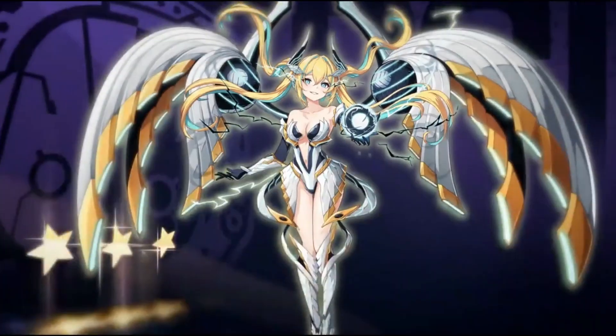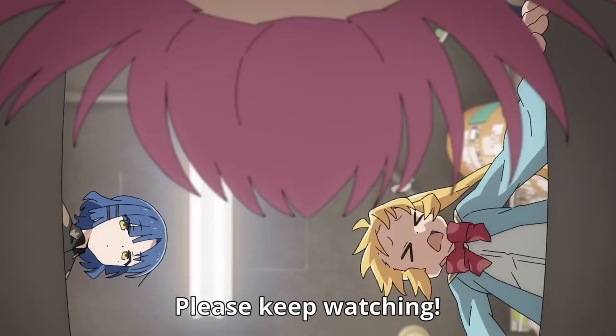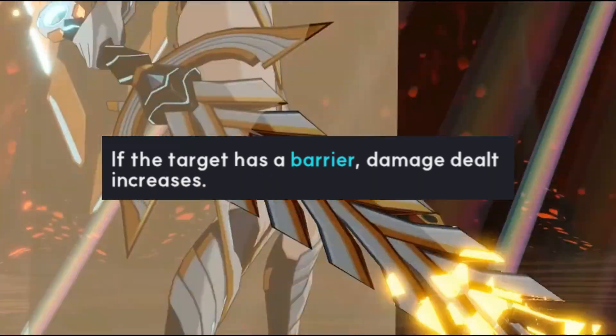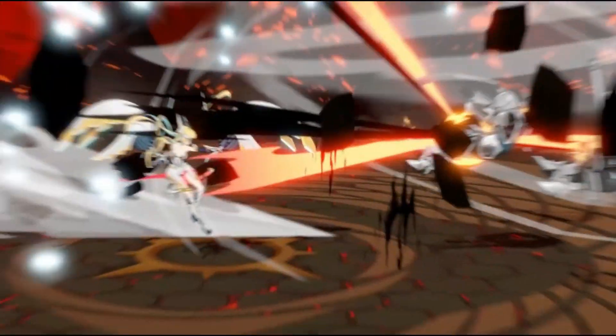So who is Epsilon? Epsilon is an automaton introduced to us as a dark bruiser who is able to manipulate your opponent's AP and is a barrier punisher. Every skill of hers has a clause stating that her damage increases when the target has a barrier — that is a 70% multiplier.